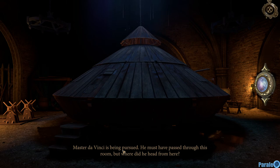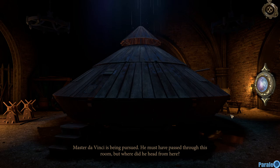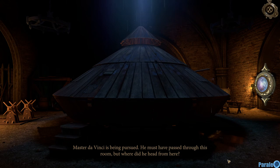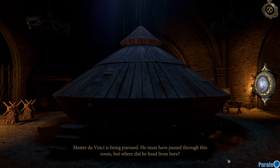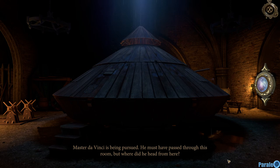Master Da Vinci is being pursued. It looks like a flying saucer. He must have passed through this room, but where did he get from here? That one was a secret chamber — how would you call this? I'm just thinking how I'll name the episode.